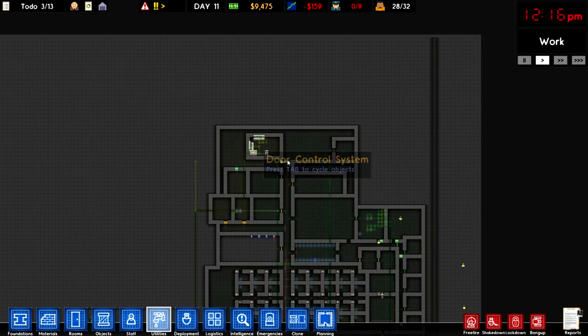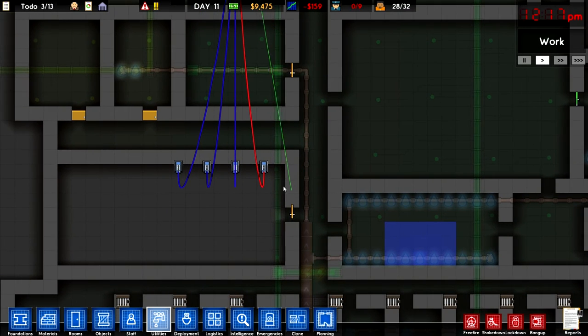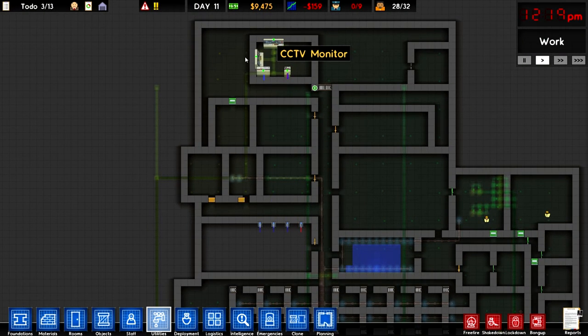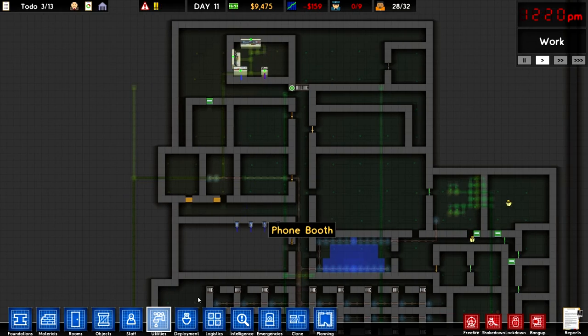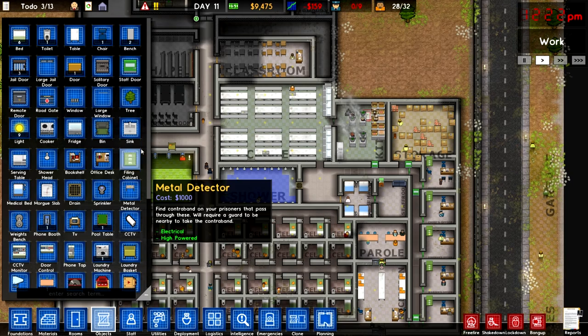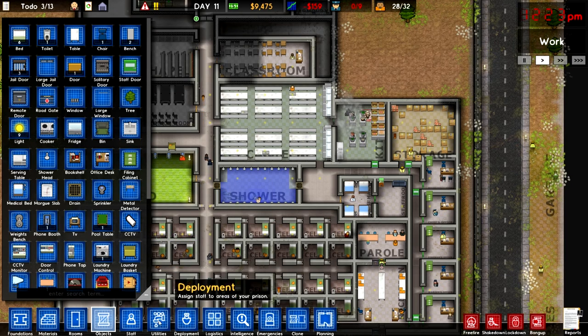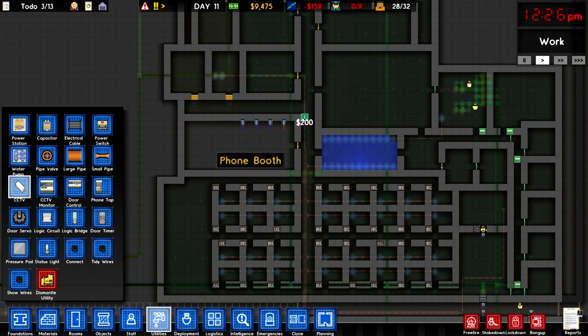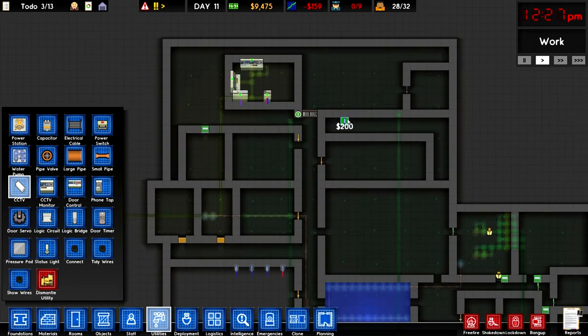These are all connected to the phone tap systems, so that's really, really great. We are monitoring those. And now — CCTV, guys. We're going to do some cameras today. We can just go in utilities here. CCTV cameras — they're only 200 bucks a camera, so that's actually not bad at all.